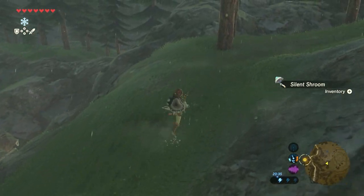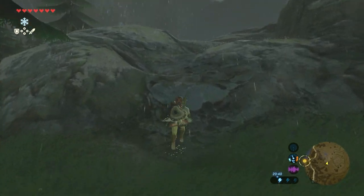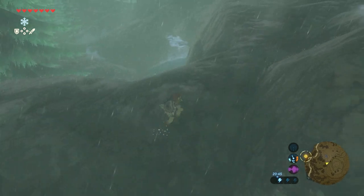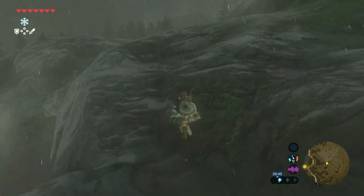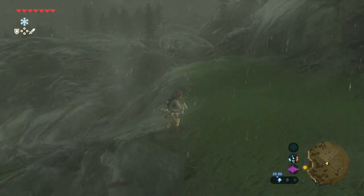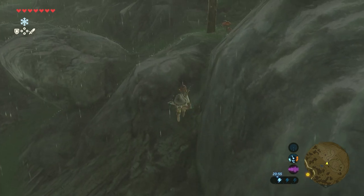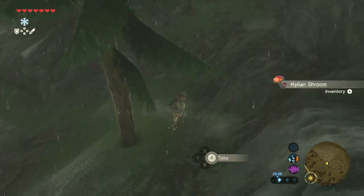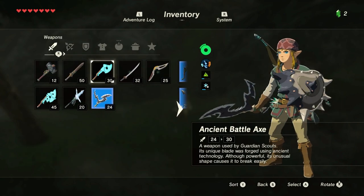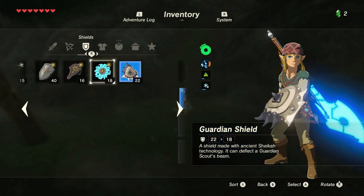As you can see, down there is already an enemy camp. Just walk up here. Since it's raining we can't climb anywhere, but we can just walk up. You can find some shrooms and stuff on your way. And since there is thunder, we need to make sure we don't have any metal weapons on us, otherwise we will be hit with electricity.